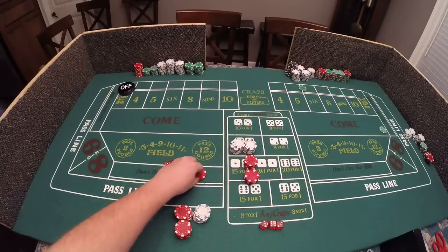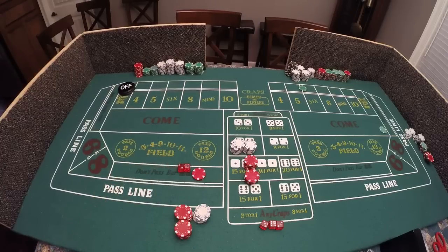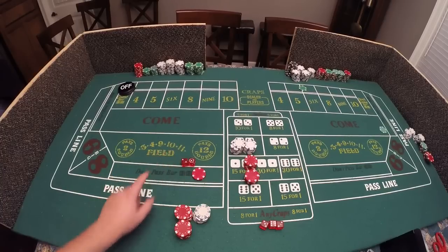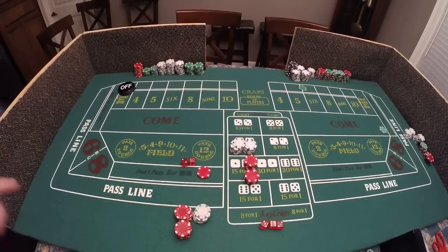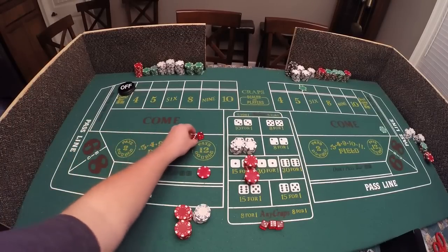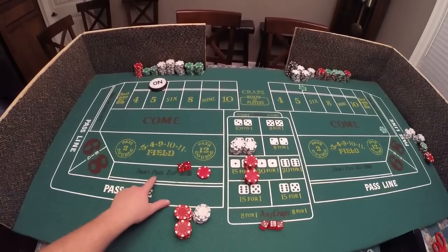One thing about the don't pass bar is that when you start with $10 on it, there are a couple of things you need to know. First off, if you get a two or a three you win - you double your money. If you get a 12 it's a push, and most felts will have that 12 push on there. If it's a 7 or 11 - which you usually win on the pass line - you lose your money. The toughest thing about the don't pass bar is getting through the come out roll. If you can get to where you have a number established, like five, you actually have a greater chance of winning with the don't pass bar than with the pass line - it's slightly increased, not much, but it is more.